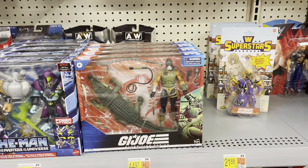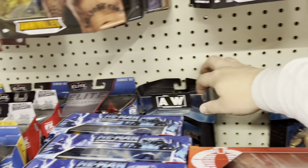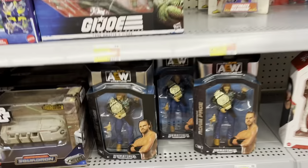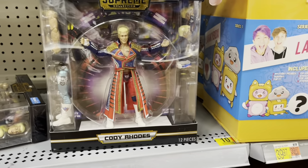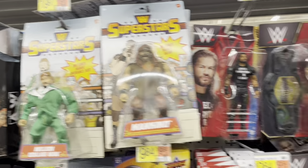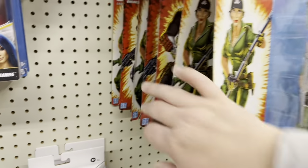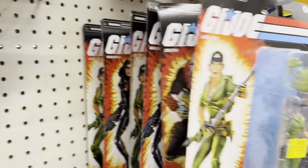Got Croc Master and Fiona down here. Here's Miro and Santana. Oh, got Adam Page, got Supreme Cody Rhodes, there's Ultimate Jeff Hardy. Got some more WWE stuff over here — got the Superstars. Got the clearance prices that aren't clearance. Lady J, Destro, Baroness — I just knocked everything on the floor. Cleaned up my mess.